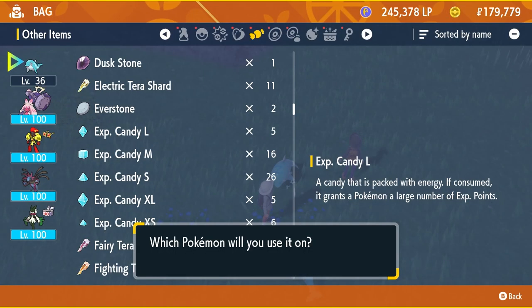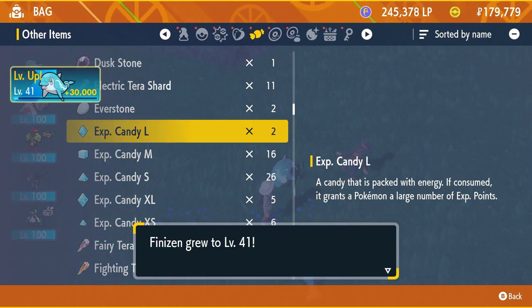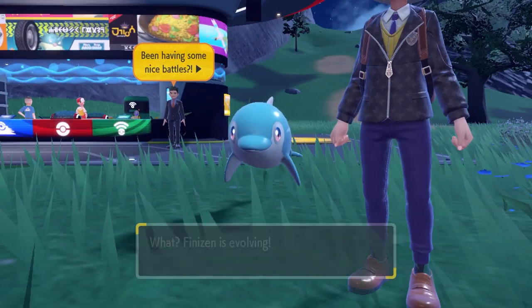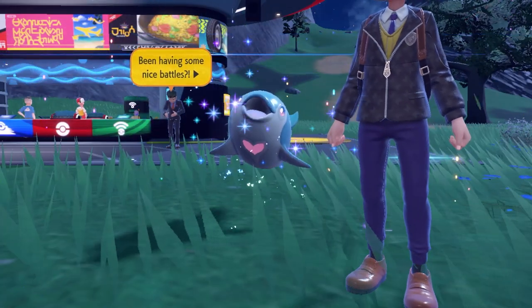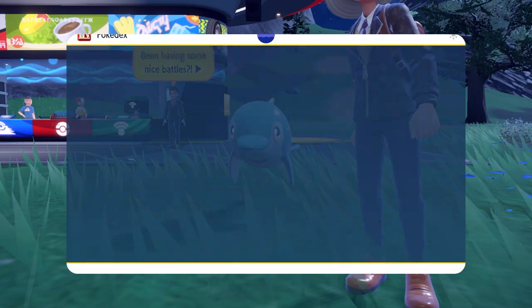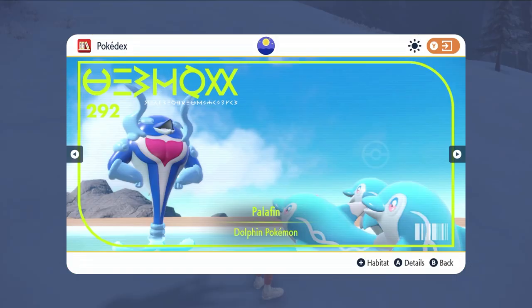Once you and your friends are in the game together, you will need to get your Finizen to level 38, and once you are with your friends and level it up, Finizen will evolve into Palafin in front of everyone. It doesn't look like the evolution changes it much other than the heart that appears on its chest, but once in battle Palafin has the Zero to Hero ability which activates upon switching out, making it transform into a much stronger alternative form, as you can see here.